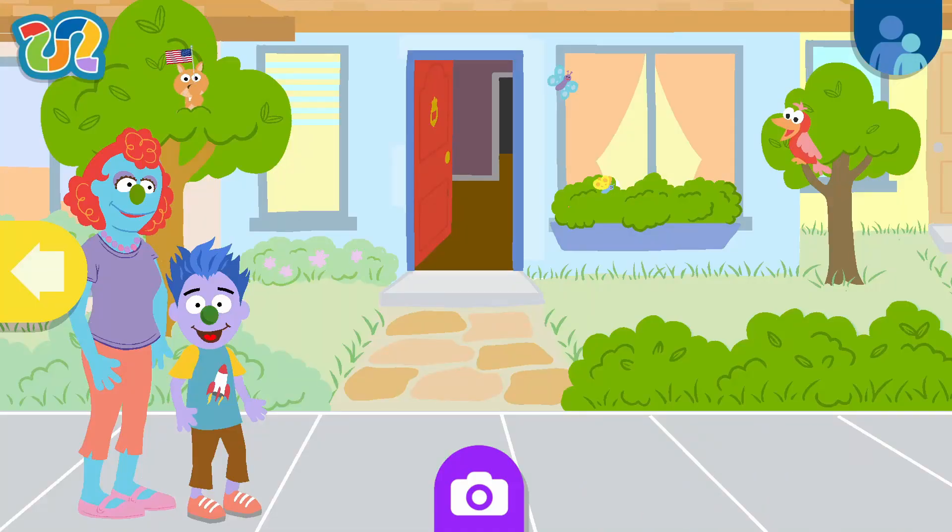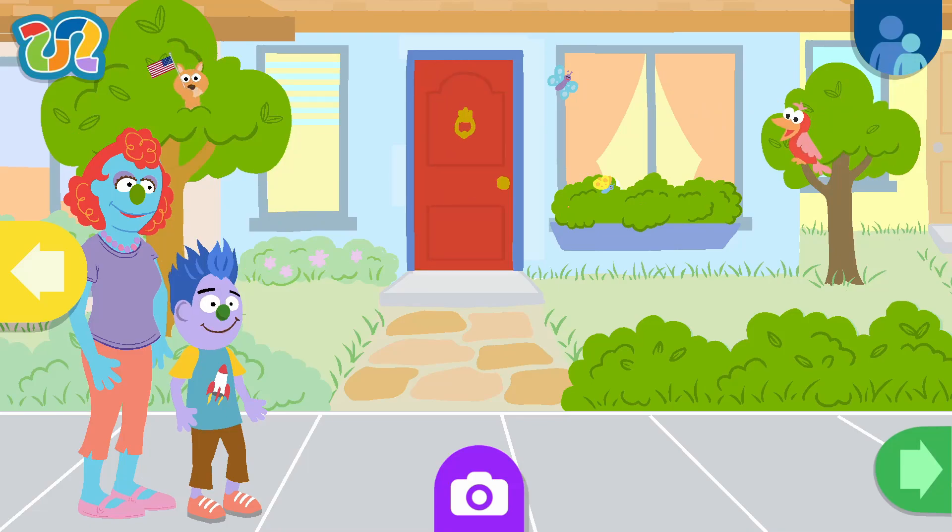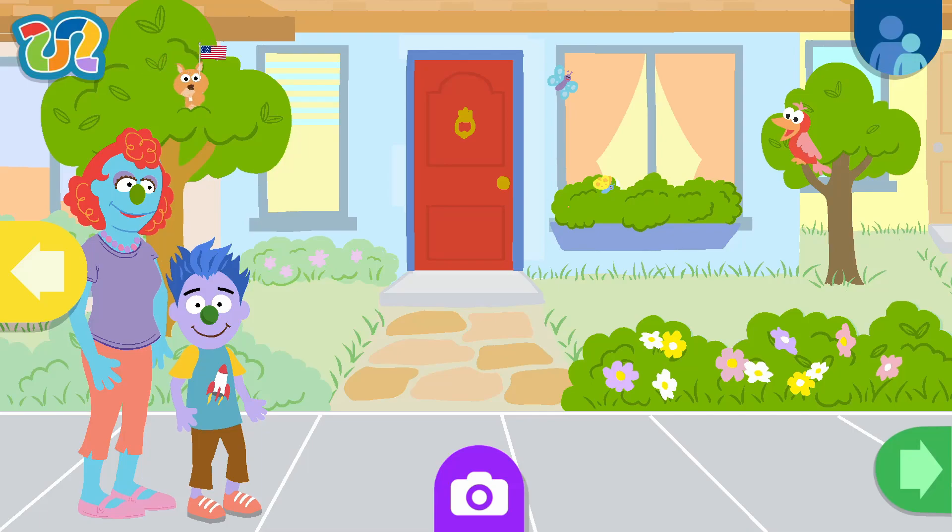Tap on things outside my house to help me say goodbye to them. A flag! Cool! Keep finding flags! Toodle-oo, butterflies! Bye-bye, bird! Goodbye, door! Goodbye, pretty flowers! A flag! Cool!